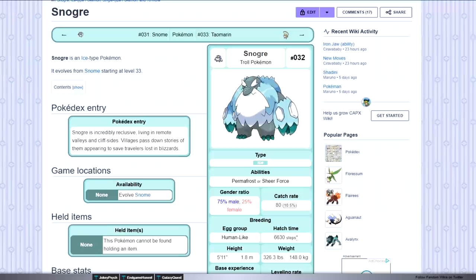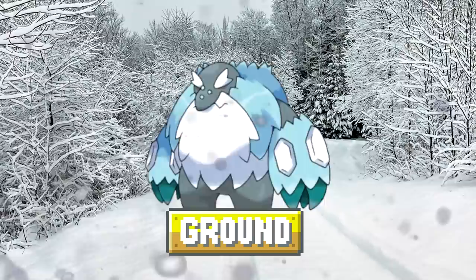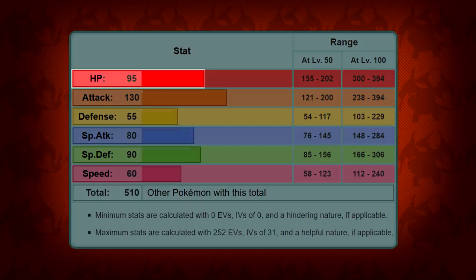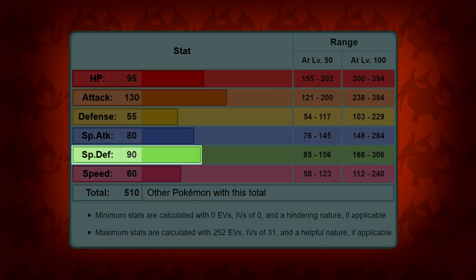I could definitely see Snogur being like a gatekeeper to the underground portion of the Pokemon dens. For typing, Pokemon Sage gave it pure ice typing, but I could also see it getting the ground typing as well. When it comes to stats, it would make sense for it to have a relatively higher stat line, so referencing the stats from Pokemon Sage: 95 HP, 130 attack, 55 defense, 80 special attack, 90 special defense, and 60 speed.